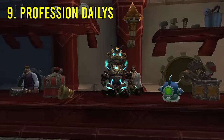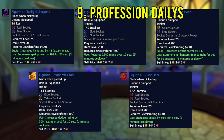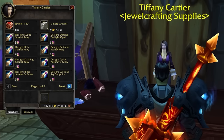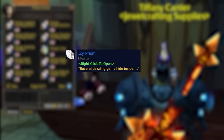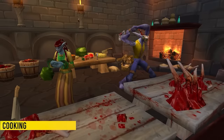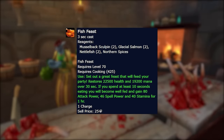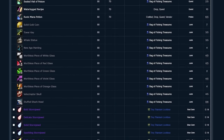One thing you should definitely do is your profession dailies. You will unlock new recipes which grants you better access to making more gold. This is especially the case with jewelcrafting - the more gem cuts you have, the more gold you can make. It's better to spread out different gem cuts across the auction house rather than flooding with one cut. The same goes for secondary professions like cooking and fishing. A fishing daily has a chance to reward five cooking tokens, which you can use to buy recipes like the Fish Feast and buff food to make gold with.